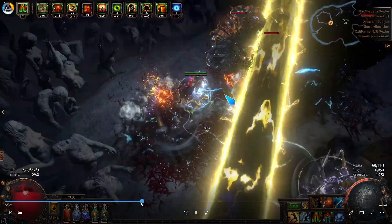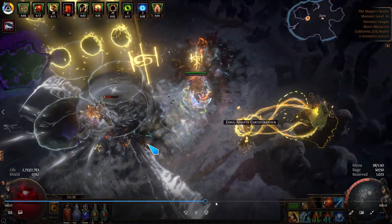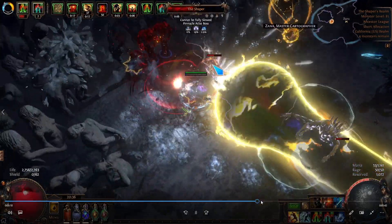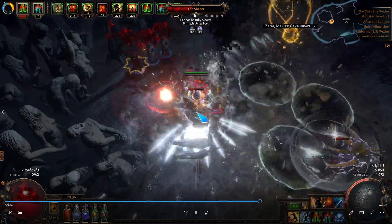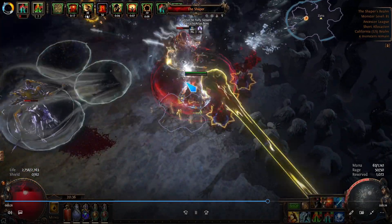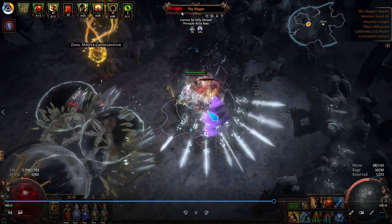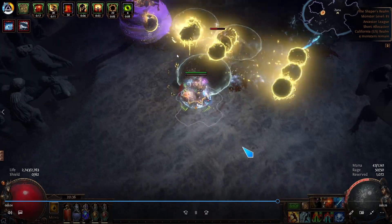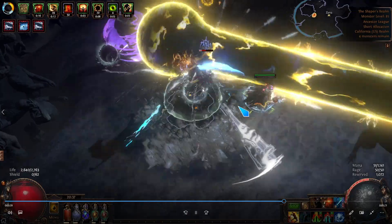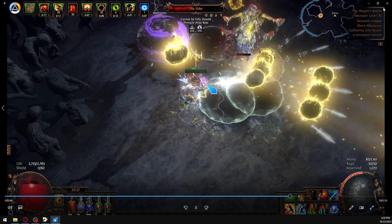I'll try to find a spot where I'm standing in the beam. There's some more balls to the face. The damage is good enough to do Ubers. Here's Uber Shaper damage. You can see the damage doesn't melt Ubers, but it's good enough to do them. You need to ramp the trauma up, and that can be challenging on Ubers. But there's Shaper getting phased, so you can see the damage is fair. There's some beam to the face — standing in the middle of the degen puddle.